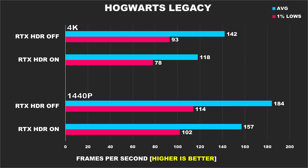Hogwarts Legacy using high settings is next, and this is a game I can see being a prime candidate for a lot of people to utilize RTX HDR because it's a detailed, open-world fantasy game with lots of exquisite-looking scenery. Unfortunately, the performance penalty in this title isn't good — at 1440p we're looking at a 17% difference for the average FPS and 12% for the 1% lows. Then at 4K, those margins grow to 20% and 19% respectively. Sure, the performance loss is pretty big, but in a single-player game like this, do you really need to be chasing frames? On the other hand, shouldn't an HDR solution even be penalizing your hardware like this when other solutions exist that don't exhibit this behavior? Something to think about.